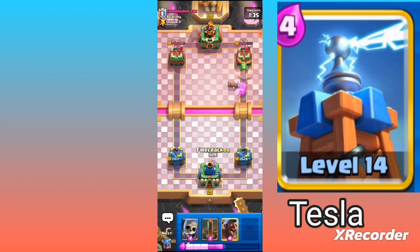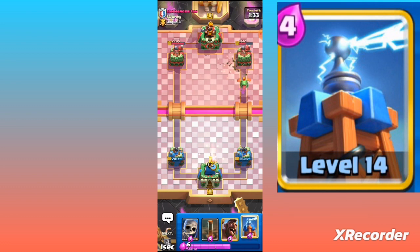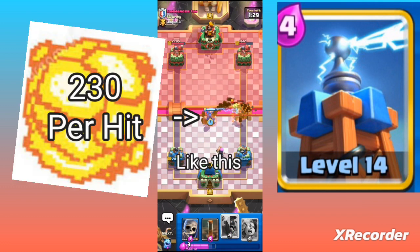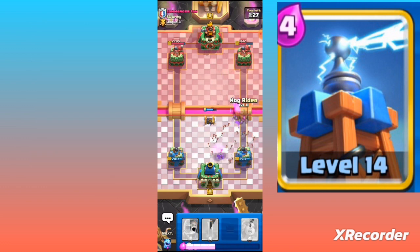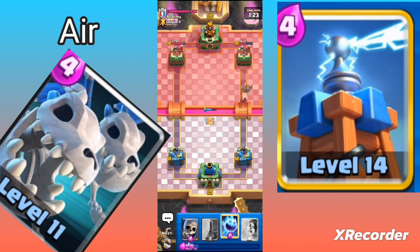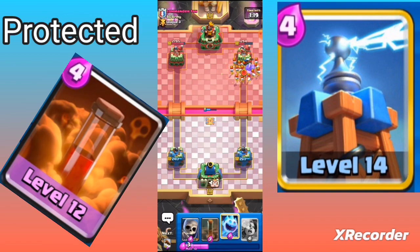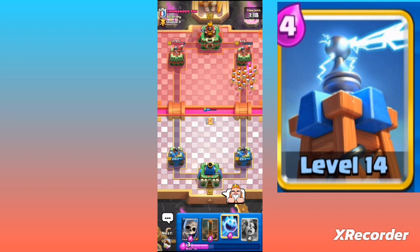The Tesla is another key defensive card in this deck. It's great for luring and distracting enemy troops, keeping your towers safe and buying you time to cycle back to your Hog Rider. The Tesla can also hit air units and is protected from spells like Poison while underground. That's why I would use it instead of a cannon.